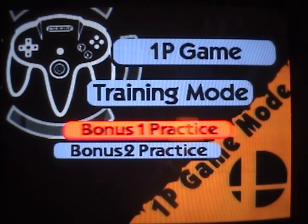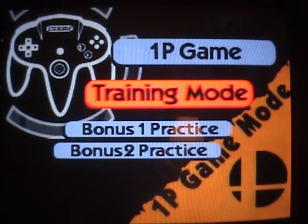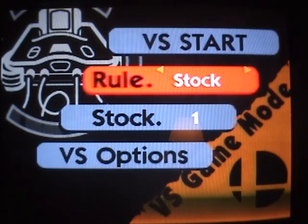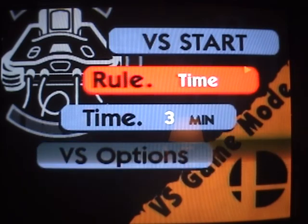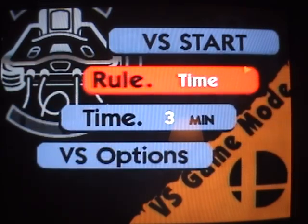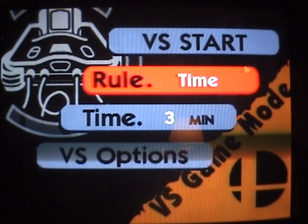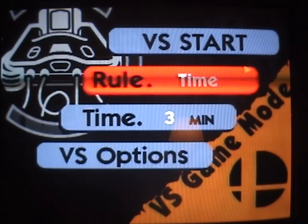Here we go. Versus Mode is one of the key features of Smash Brothers. From the modes, you can have Time Mode, where you have a certain amount of time and you have to kill your opponent as many times as you can. Every time you die, you lose one point. Every time you kill someone, you get a point.